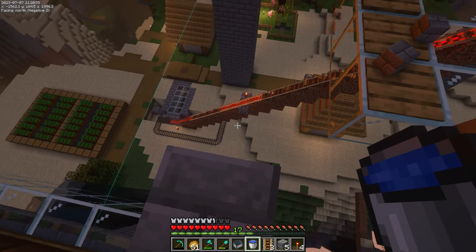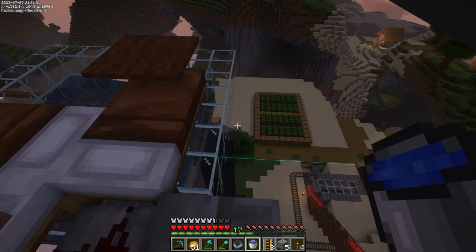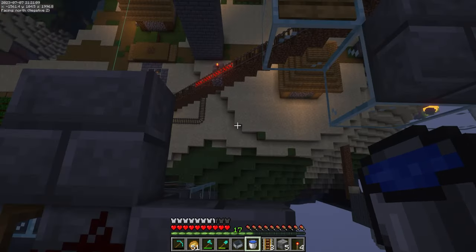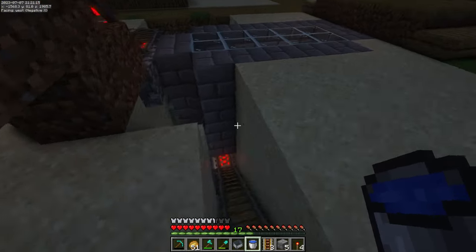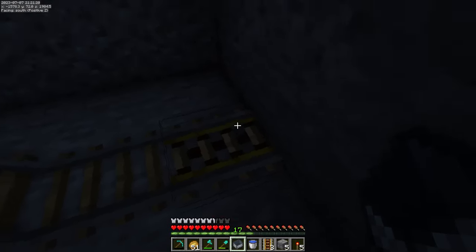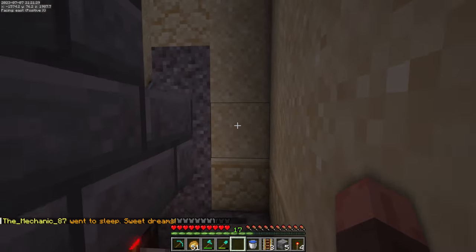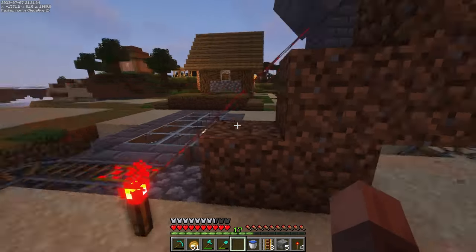Alright, so we've got the main structure of this iron farm built up. I'm placing in the last villagers here. I've got a whole rail system built up to get all the villagers up here. After that we'll have to place in the zombie track and all that. We're going to get these last villagers in and put the zombie in after. So far this has been going really smoothly — every time I work with villagers it's usually terrible, but the villager hopped right in the minecart, and that's basically how this whole project has been going.